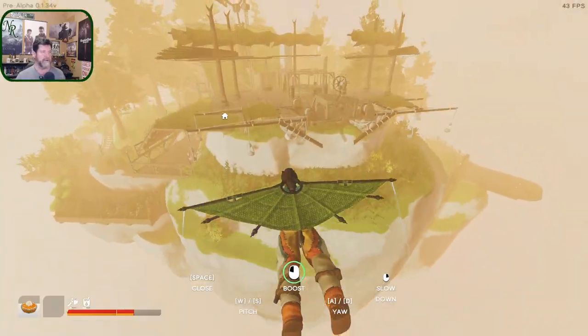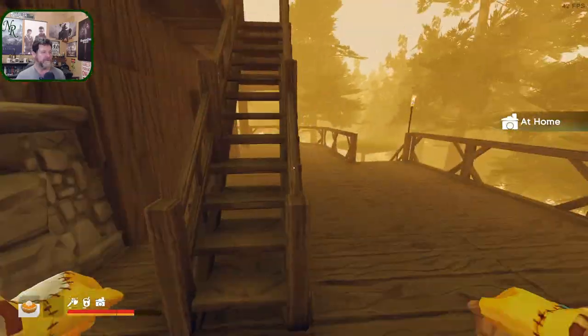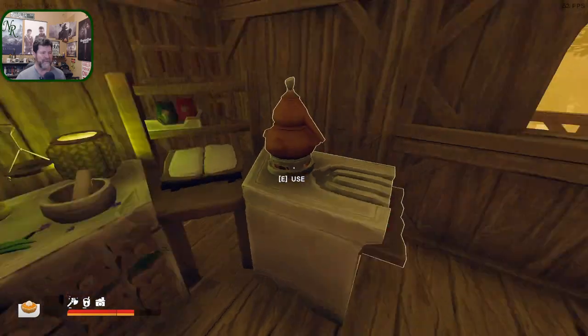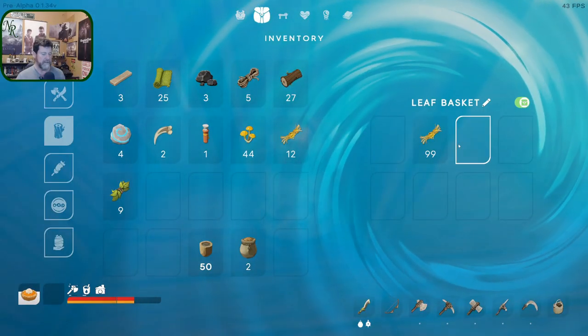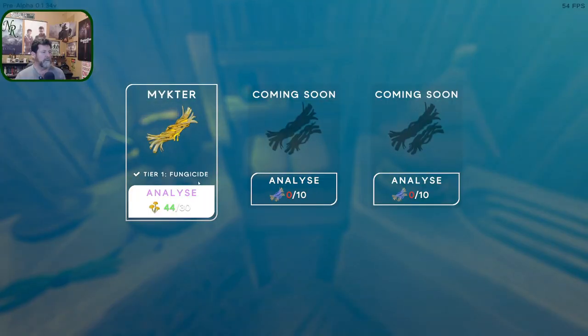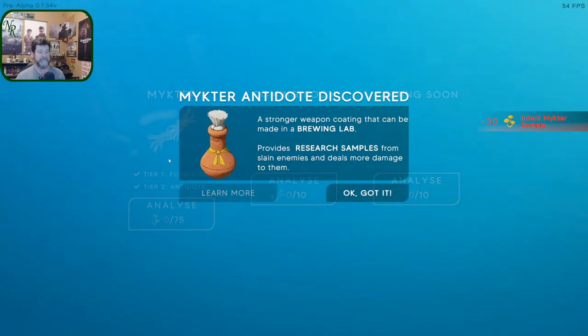Press space bar twice with a space between to make that work. Into the research lab on the first floor — boy it's foggy. I want this guy and more of those. Let's grab the rest. We've got 44 of 30, so let's see what happens inspecting 30 samples. Oh that looks promising — antidote discovered! Stronger weapon coating that can be made in a brewing lab, provides research samples from slain enemies, and deals more damage to them.